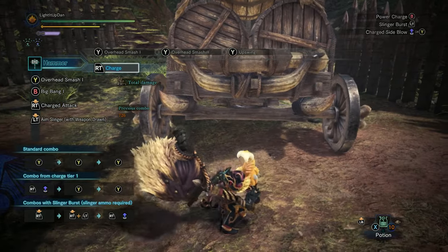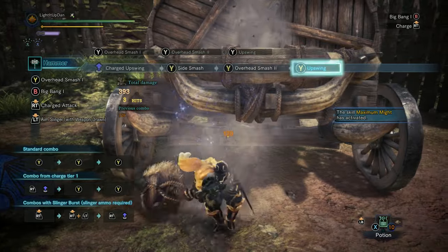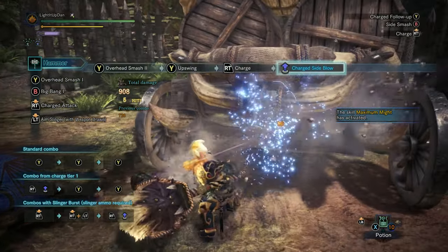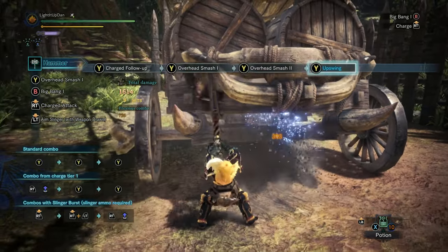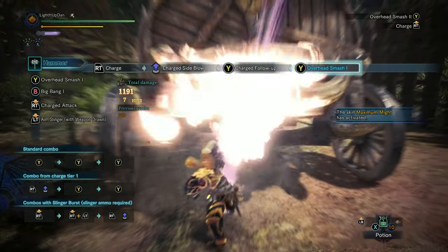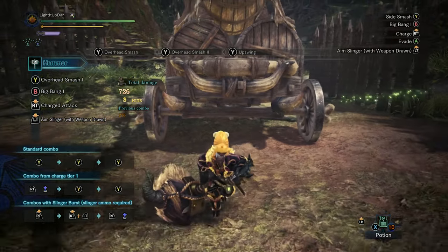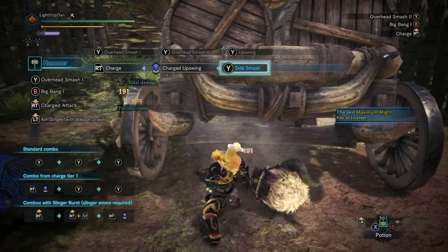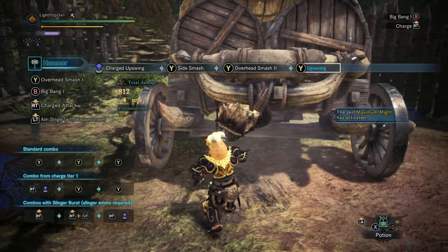By holding right trigger, you're able to do a charge attack. This has three different charge levels and has a standard charge or the power charge. The first level is a simple small side swing — quick, cheap and cheerful — and allows you to follow up into the Y combo. Any means you have to queue up that upswing Y end-of-combo attack is fantastic; it's so quick and hard hitting. The second charge level attack is a quick uppercut with good raw and high KO damage, and this too can be chained into the Y combo.